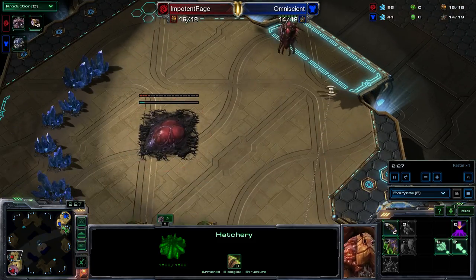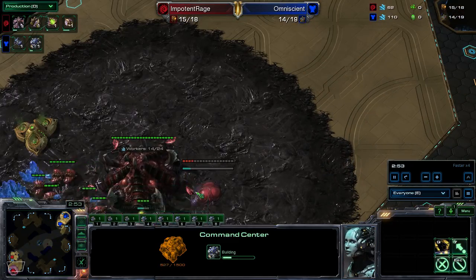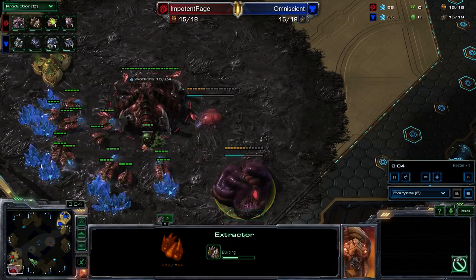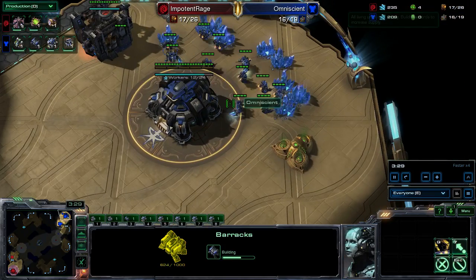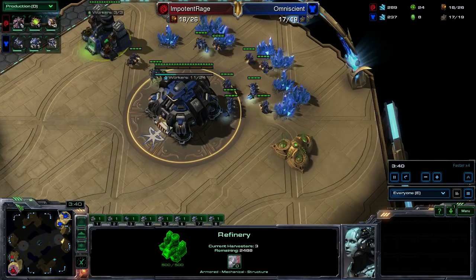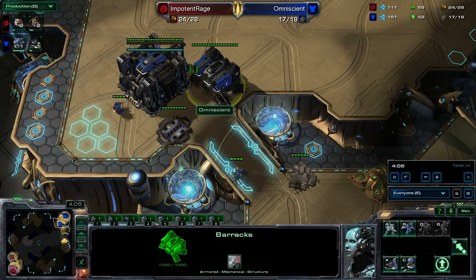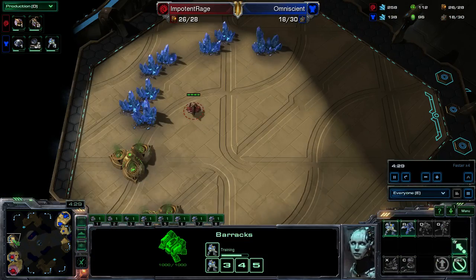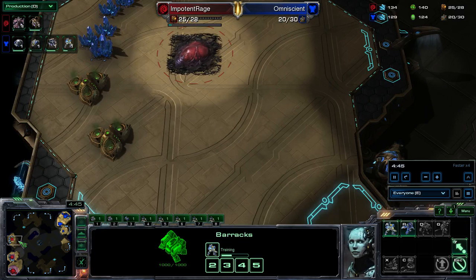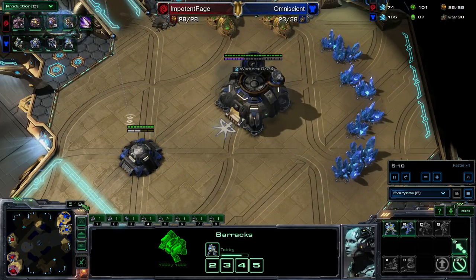We see him going for a Hatch first; I'm going for a CC first. He's not doing any type of Drone Scout and I'm okay with that. Pool with a Gas shortly after — it's going to allow him to get Speed or maybe even some Roaches. Barracks in play, Gas right afterwards so I can tech up normally. Not expecting too much pressure from me, which is the way that he should be playing it.